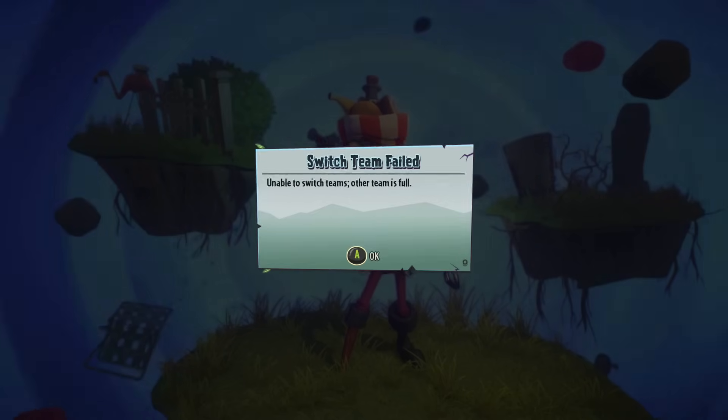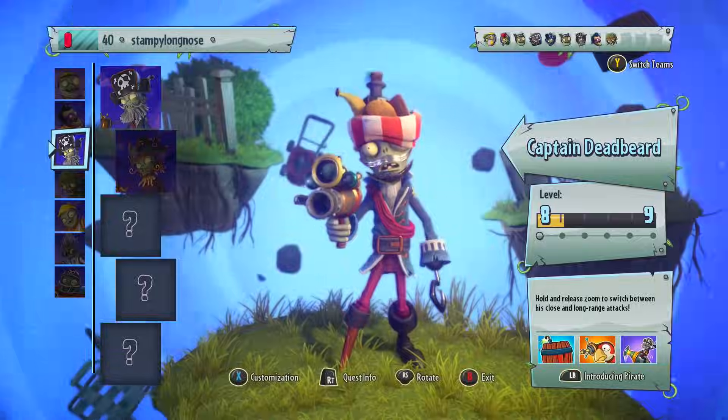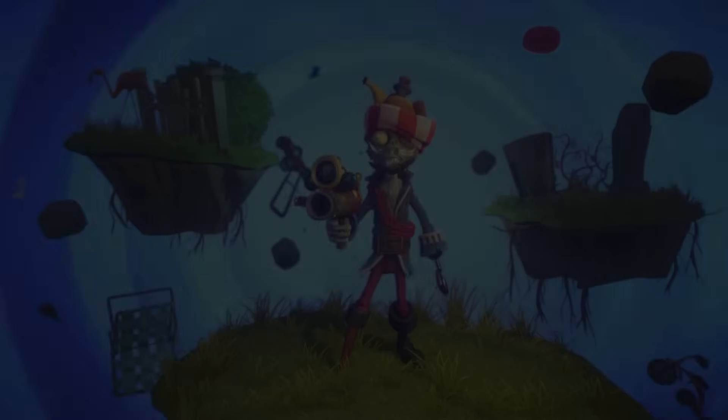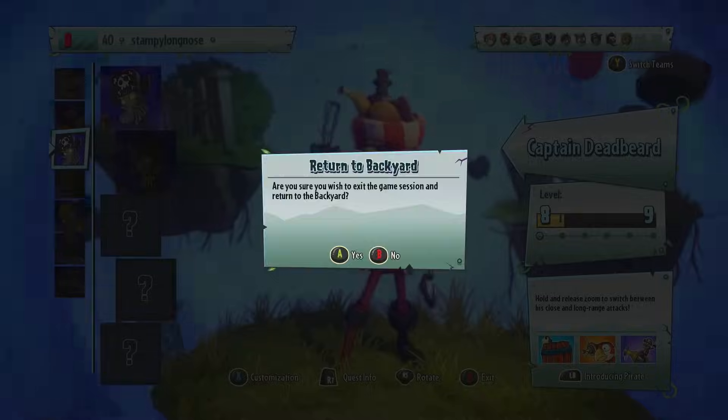Oh, come on, let me switch teams. Please, come on, please. So hopefully as someone else joins the game I'll be able to switch. Sorry, I know this is annoying — I'm just going to keep doing switch teams. And if it doesn't work, I'm just going to have to exit and try and join another game. I'm going to have three more attempts: one, two, three. Right, forget it. Okay, let's back out.